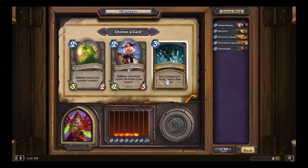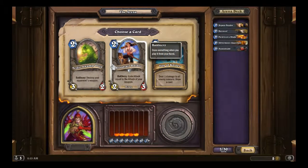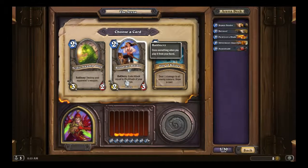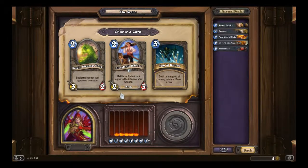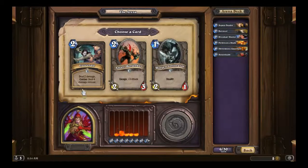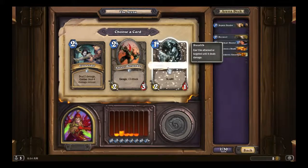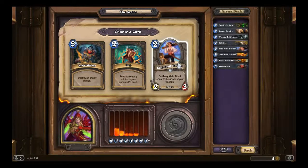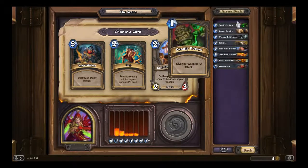We have Acidic Swamp Ooze, Bloodsail Raider, and Fan of Knives. Bloodsail Raider isn't a bad card given the hero power of the Rogue — it gives it one more attack, making it a 3/3 for two, which is really decent. We'll go Bloodsail Raider. Next: Eviscerate, Amani Berserker, and Worgen Infiltrator — we'll go Worgen Infiltrator. Then Deadly Poison — there was absolutely nothing there, it was either Wisp or Grimscale Oracle, which we accidentally took last time. We had to pick Deadly Poison.